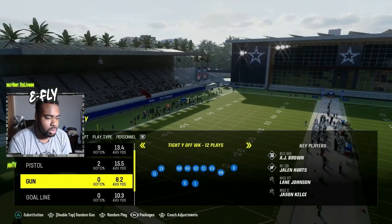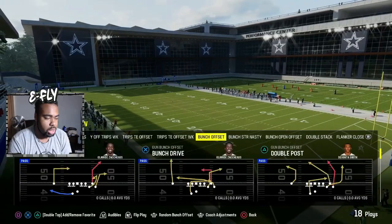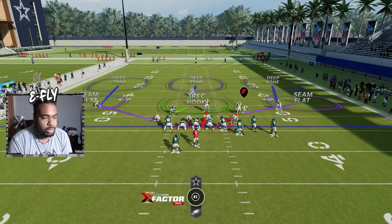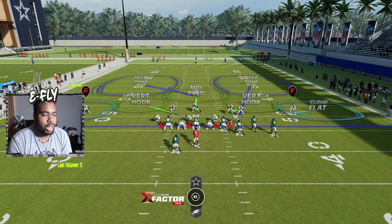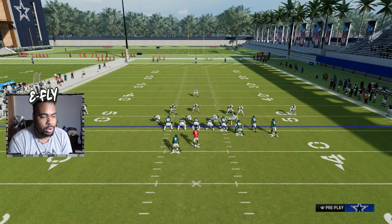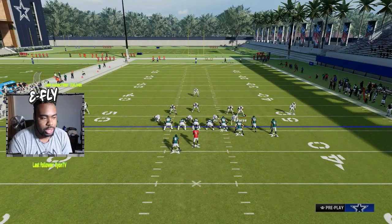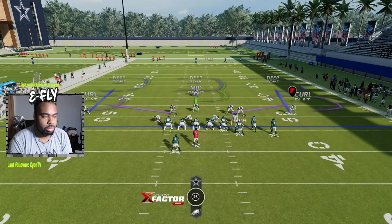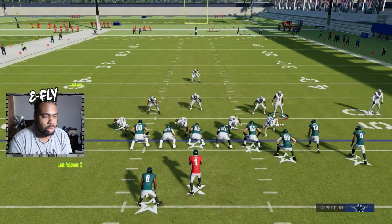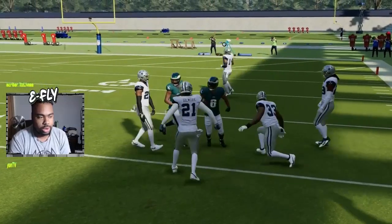One thing about some of these formations is they have this strong snake three. Let's say we come out in a bunch look right here, go ahead and wiggle the safety just a little bit, and now we're into a Tampa two. We can go ahead and mix things up that way. If you really wanted to, you can actually use him as a user on that side and kind of turn this into a cover three — basically using a safety down here instead of a linebacker, with everybody else in zone.